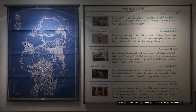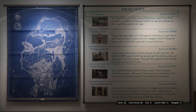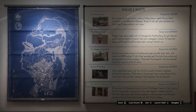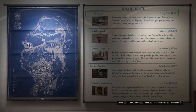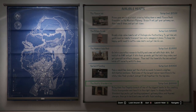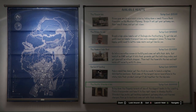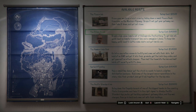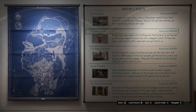Do these heists in order: Fleeca, Prison Break, Humane Raids, Series A Funding, and the Pacific Standard Job. You want to do them in that order because you get an order bonus. If you do them all in order in your own heist and don't do anyone else's, you'll get a $1 million bonus. Doing the Fleeca job is also a great way to grind money if you have a friend.